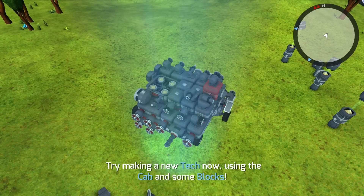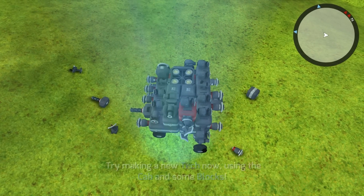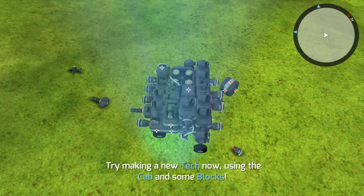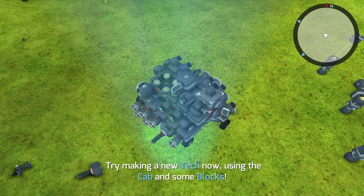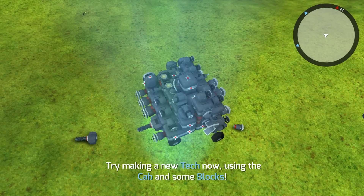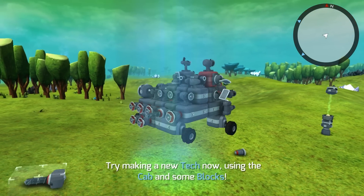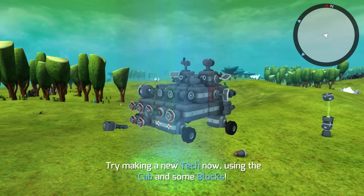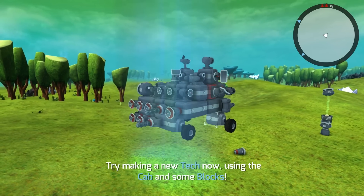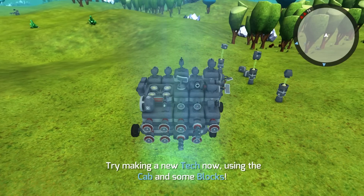Let's put this over here. We want to make sure that the back is still heavier than the front. Now we've got one more block so we can put this up here, and that means we can use one more laser in the front. Nice. Go ahead and put this over here, right here in the back, and one more laser. Good — that gives us a pretty decent vehicle.